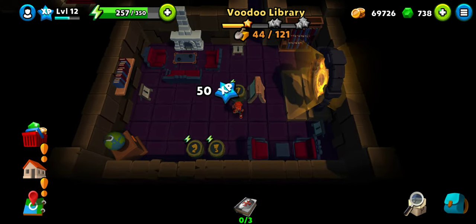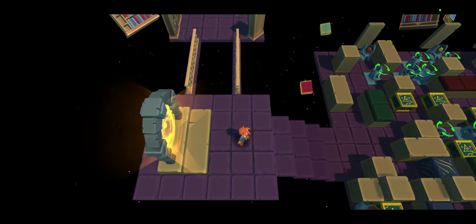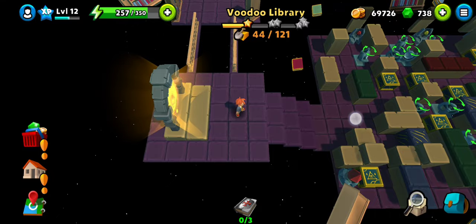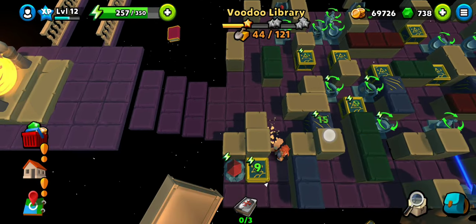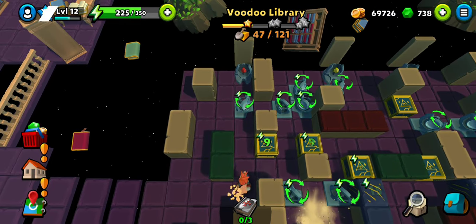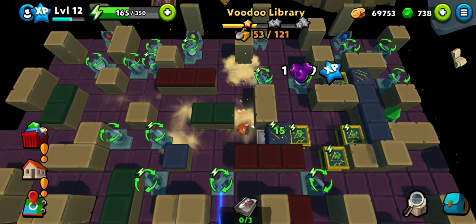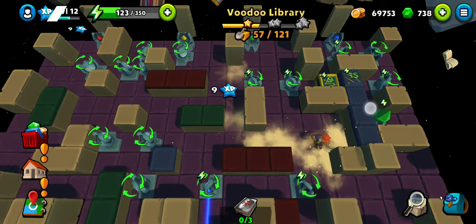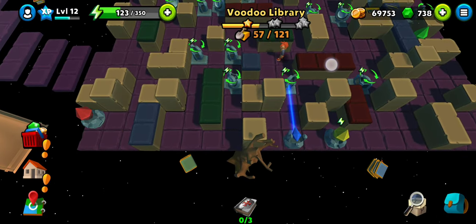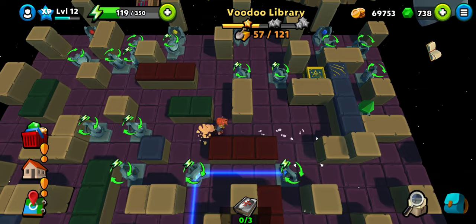That opens up yet another portal — time to go in. On this side we have an artifact part. There was a treasure last time, but this time it's an artifact — that is what the two rooms were for. Now we need to figure this out, and this one is much easier than the other one because this time we cannot move the mirrors, we can only rotate them.